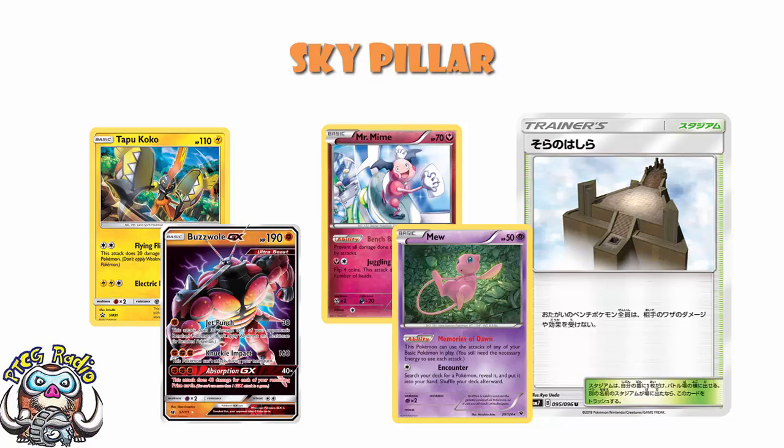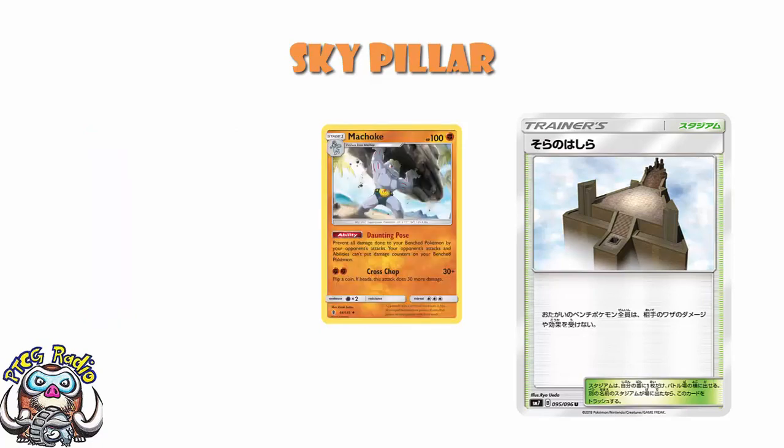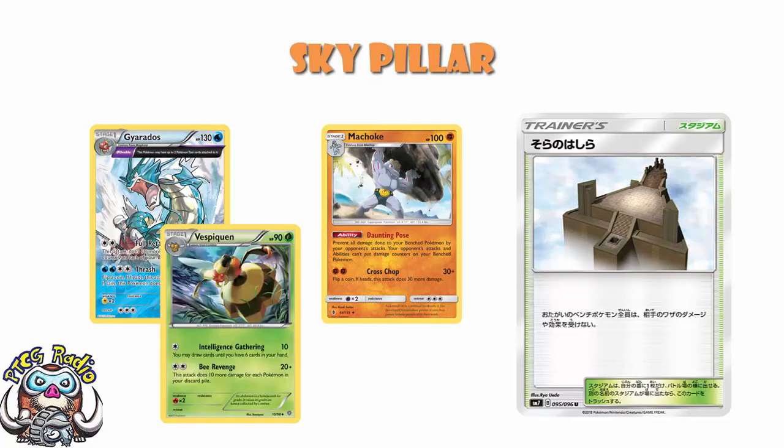So essentially we've lost Mountain Ring, we've lost Mr. Mime, and we're going to be in a situation where your two choices are either you play Skypillar or you play Machoke. Machoke did, for a while, see a bit of play in decks like Gyarados, and I personally played it in Vespiquen — lots of low HP Pokémon.